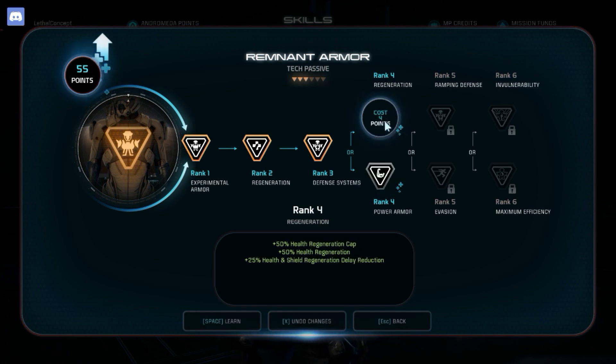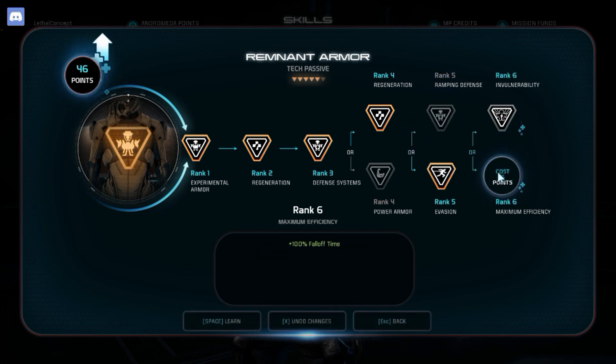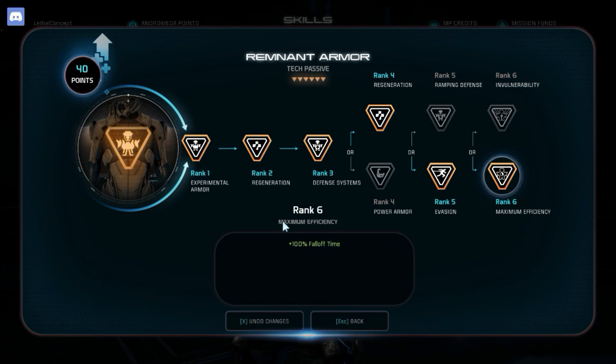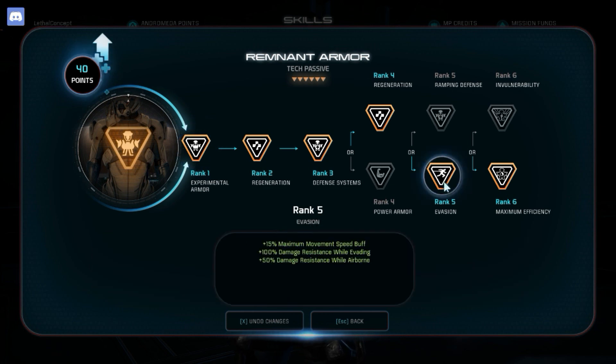Since you're not doing melee, you pick up Regeneration, then Evasion, and then Fall Off Time. The reason you do this is the 1.5-second invulnerability after a kill feels very short, whereas an extra 3 seconds on the passive before the bonus falls off makes it 6 seconds — obviously because it's plus 100% — giving you a lot of damage resistance.